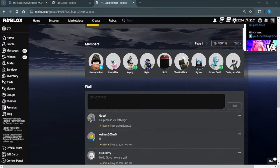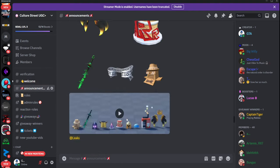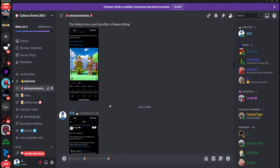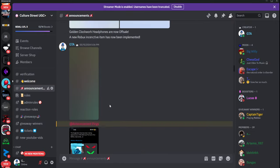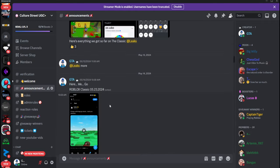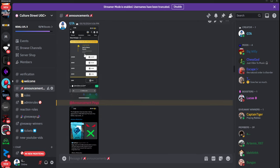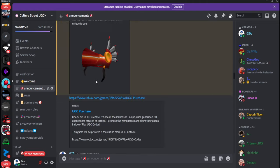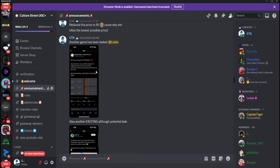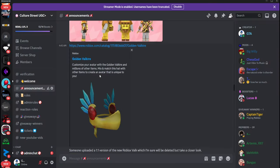Now I'll go to the Discord and show you guys the leaks. As you can see, we've leaked a lot of stuff on the Classic event — going way back to right when they announced it. We revealed all of the games that were coming out, showed some possible things that will be included in the event, dropped some Valks and Caps. Then some of the games were revealing badges, which is how a lot of people discovered it.